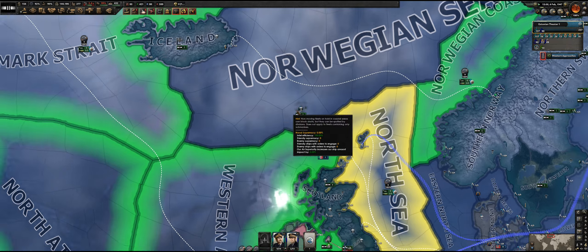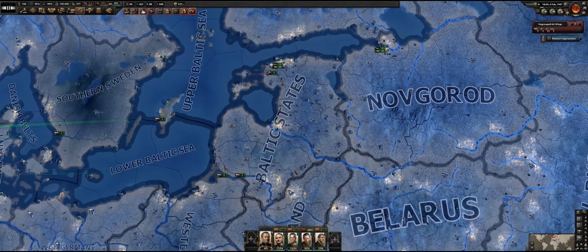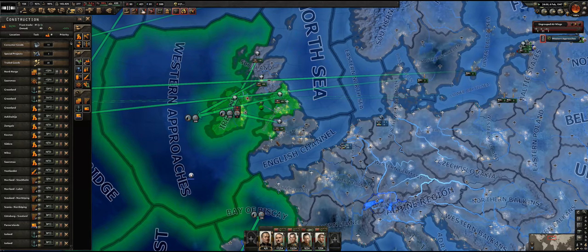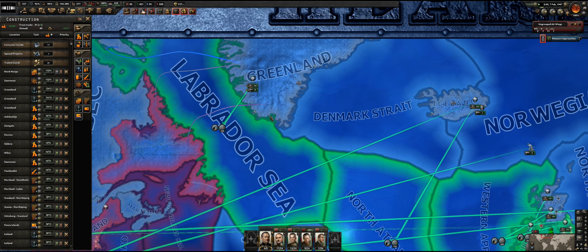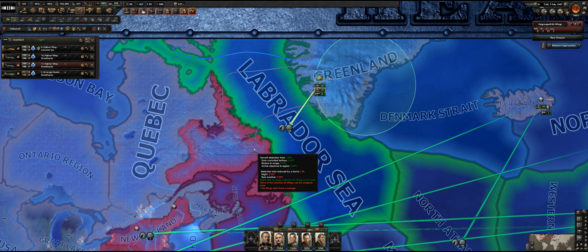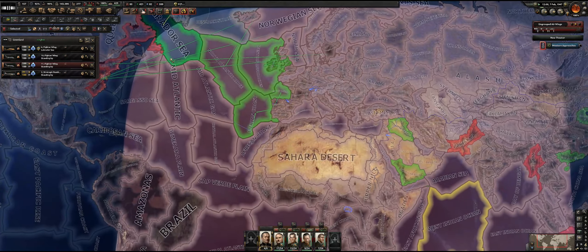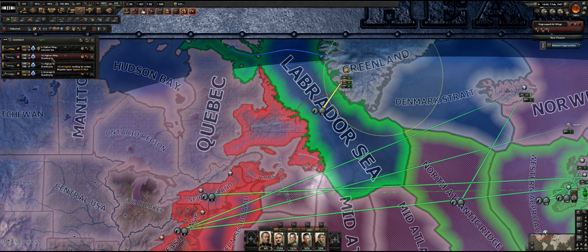I can add an extra building slot — I think I'm okay for now. Let's have a look here again. I'm pretty sure we did build a site here. What do you mean the airwings don't have coverage? I'm pretty sure the range is pretty big. Is that the radar's range? That's the radar's range — you're fine as is.